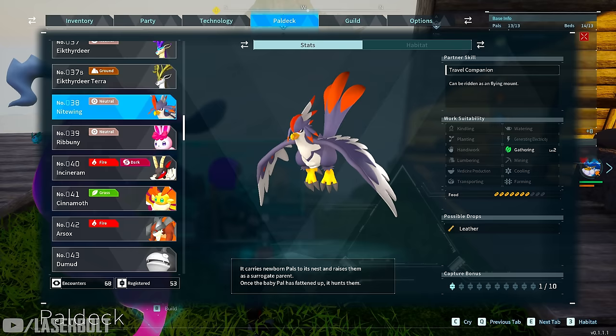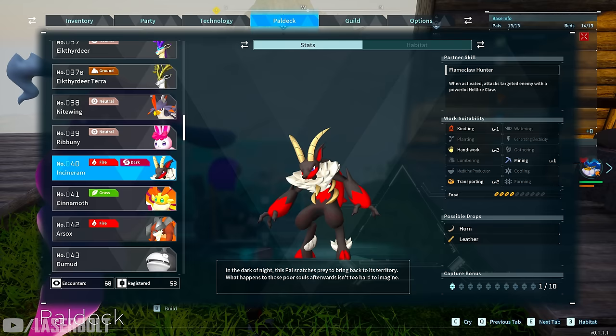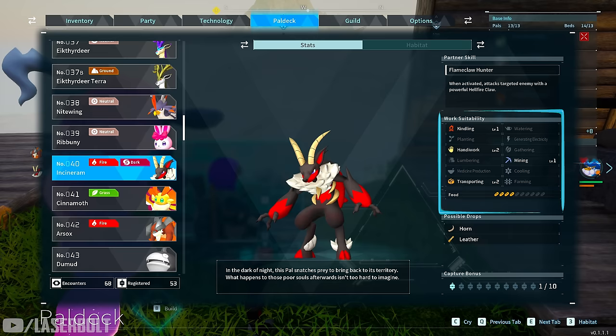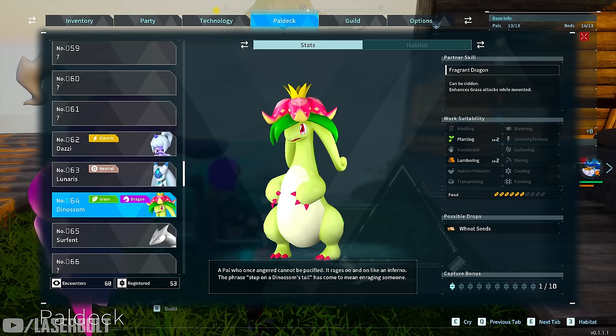The next one is Incineram. I like him a lot because he's really good to have both in your farm and to carry with you. The key thing is he works at night — he doesn't really go to sleep because he's working through the night. When it comes to kindling — making food, cooking berries — while your other pals go to bed, he's still working and getting jobs done. He's also level two in handling and transportation, and he does mining very effectively.